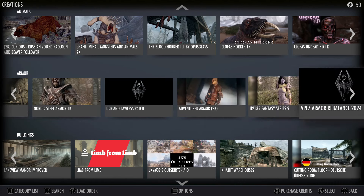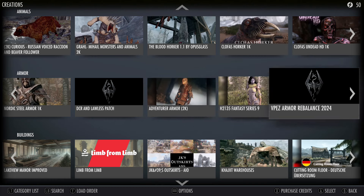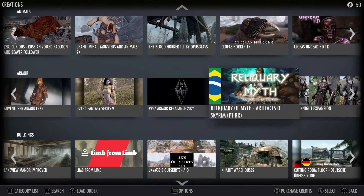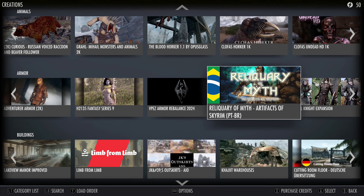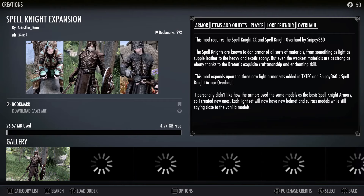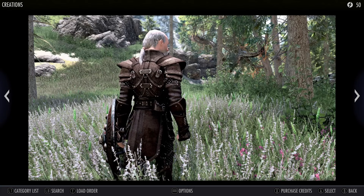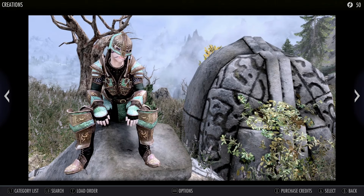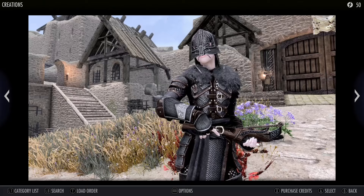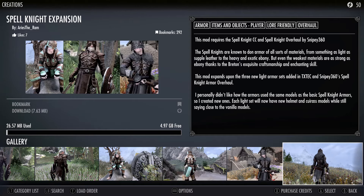I can bookmark stuff now. So favoriting - you just bookmark, I guess. Real artifacts of Skyrim. Spell Knight expansion. Looks okay. Looks like a Witcher armor to be honest. That's cool, they're adding color to it. The dark... I don't like the mask, that's the only thing. I don't like the mask.